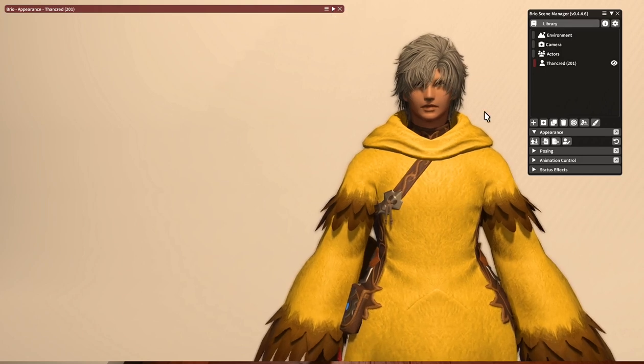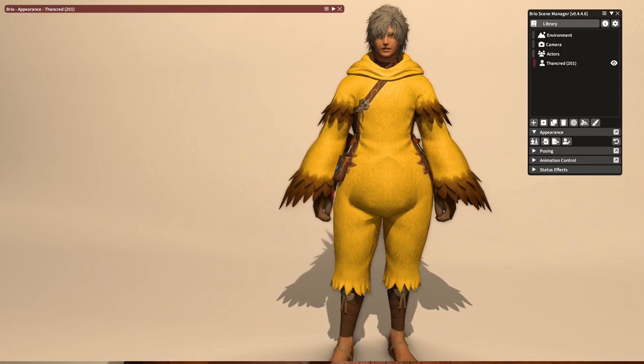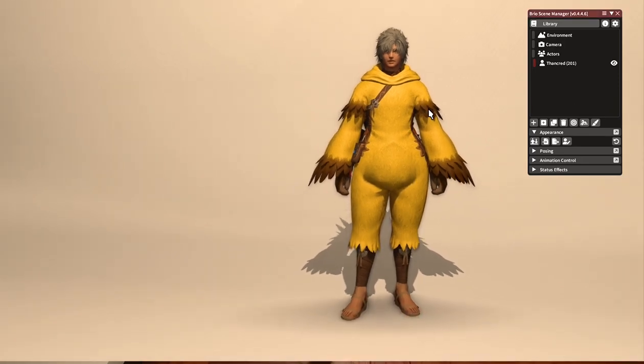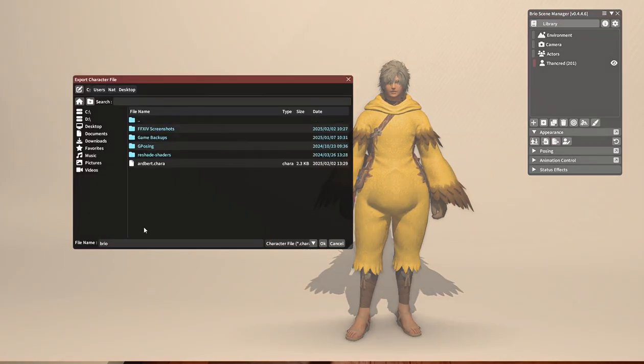Now that we have him looking interesting, I'm going to show you how to export this character data so that you can load it in again later. Say you're really happy with your weird Clive Chocobo Thancred and you want to save him for later. Select him on the list, and underneath his Appearance tab, click the button that says 'Export Character File'. I'm going to save this to my desktop and name this Thancred.